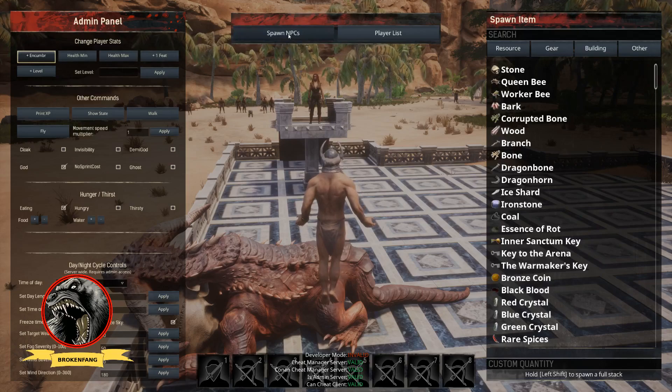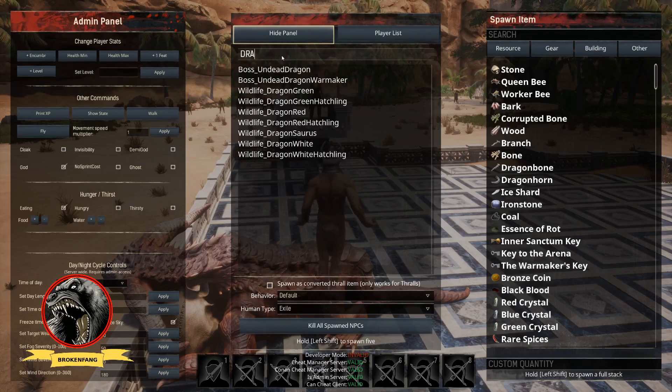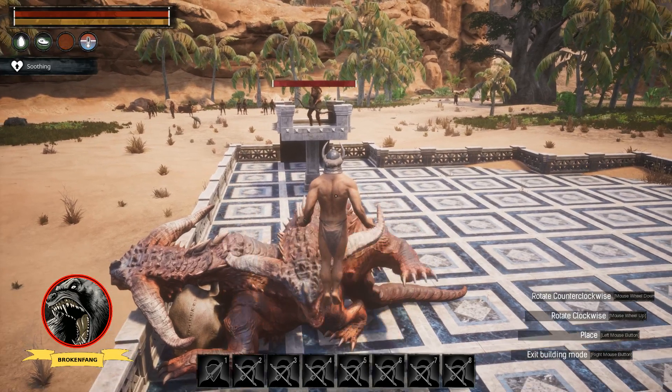I'm going to use the Baby Dragon as a metric, because I don't want to do a big boss — it'll take too long. So I'm going to do the Baby Hatchling, and as soon as she attacks we can start timing.